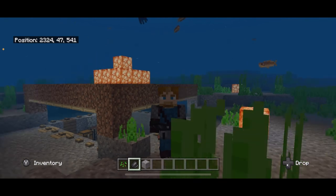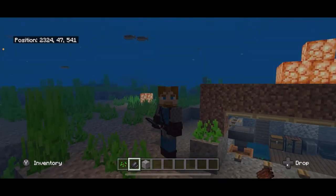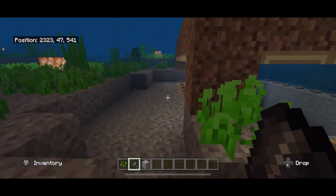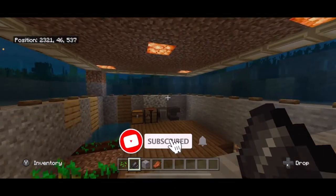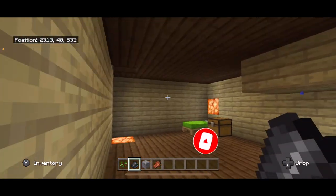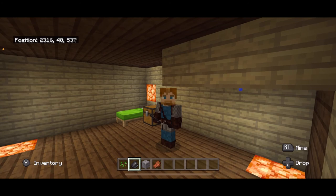I hope that you guys enjoyed this build. Please let me know any changes that you would make in the comments below. Note that no drowned can get in here, but drowned with tridents can throw them in, so make sure you have a place where you can run to escape from them. Thanks for watching!